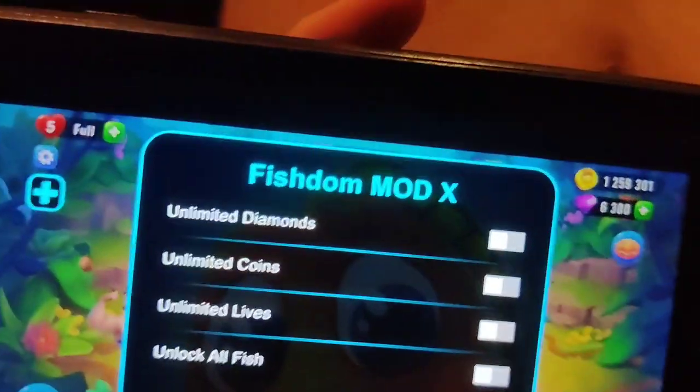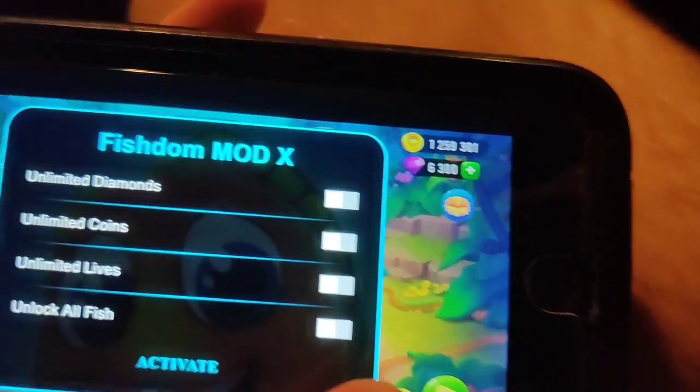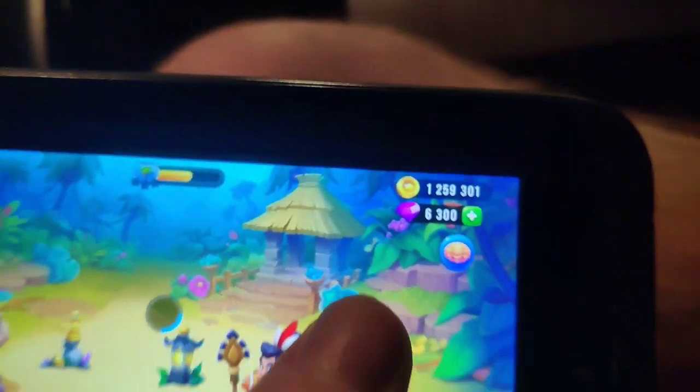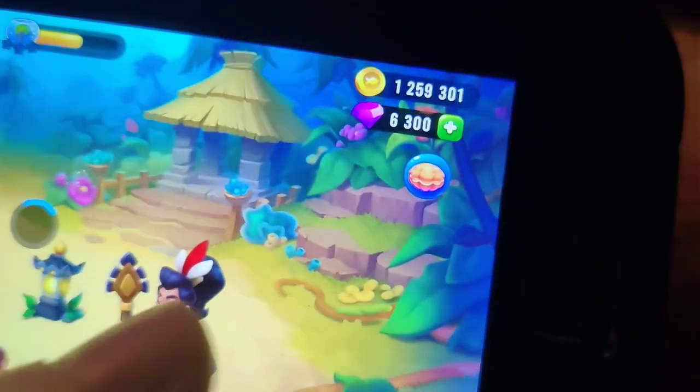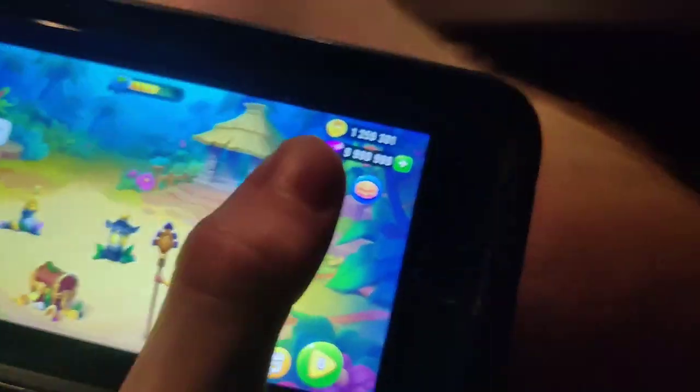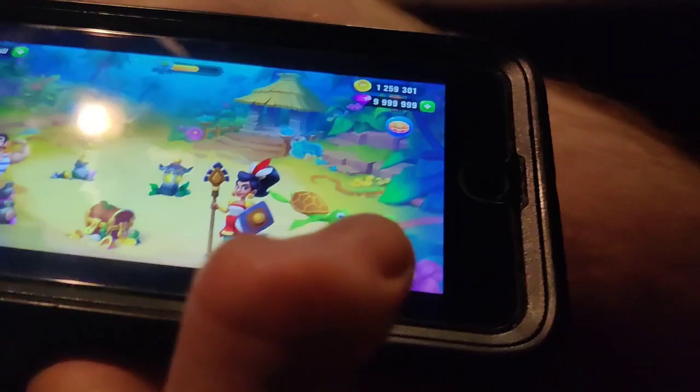All right, guys. So as you can see, it says unlimited diamonds, gold, coins, lives, and unlock all fish. I'm just going to turn on the unlimited diamonds, press activate and see what happens. So let's see if we're poor or rich. There we go. I'm going to show you guys exactly how to download this. It's fully working, guys.